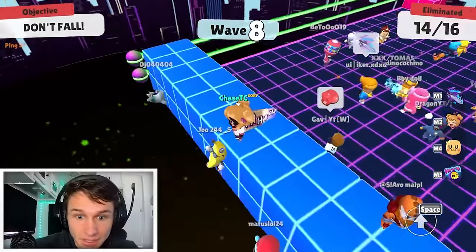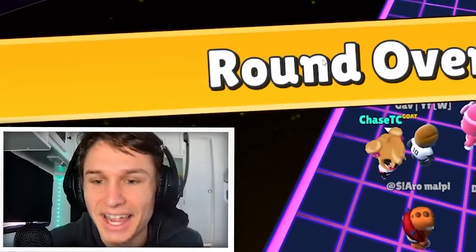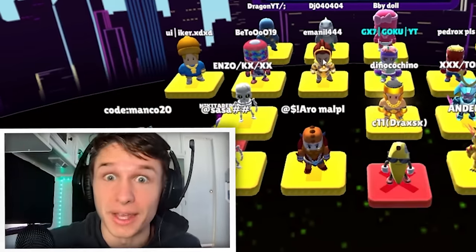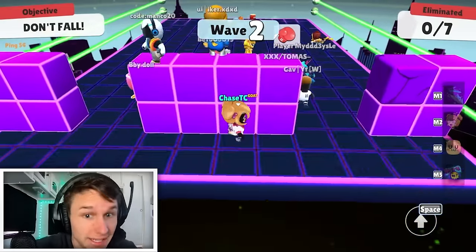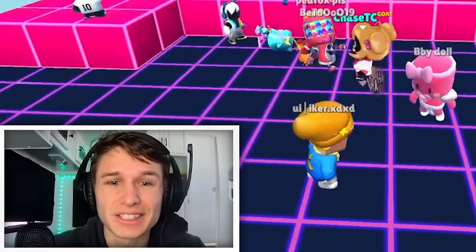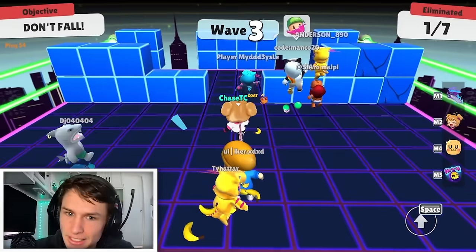So if somebody's down here, like that banana, I could have hit them even though I'm two blocks higher. This also works vice versa — if somebody's up on top and I sword, it will hit them. It's hard to give a live example because I need someone to jump on these blocks for no reason, but I've had it done to me.